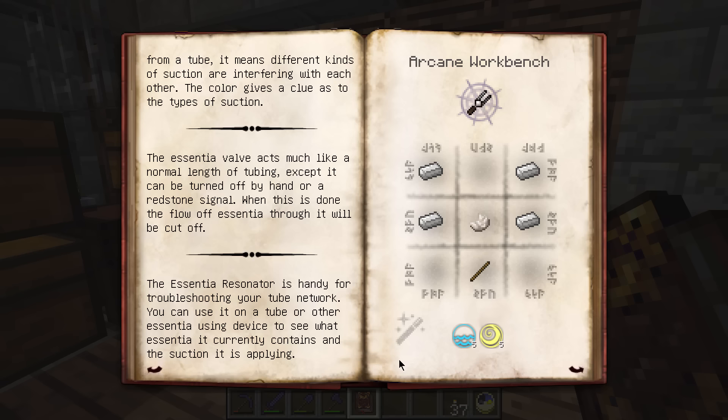The Essentia Resonator is handy for troubleshooting your tube network. You can use it on a tube or other essentia-using device to see what essentia it currently contains and the suction it's applying. To make it you need four iron, a stick, some quartz, a small amount of aspects - it's basically a tuning fork. If you're messing around with essentia systems I'd just keep it in your inventory so you don't have to run around to find it. It's a great item.